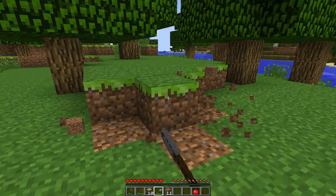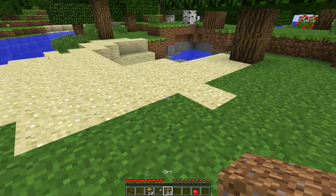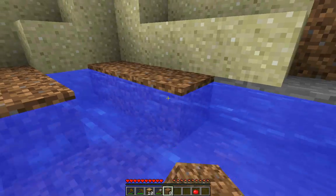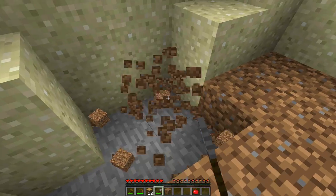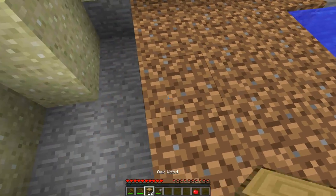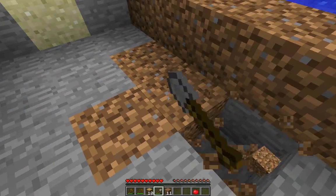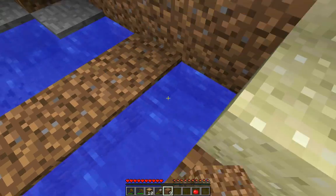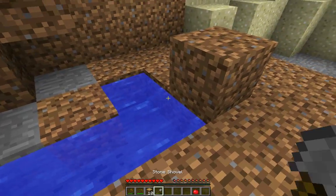Going to have to dig some dirt elsewhere, get a bunch of dirt. That should be enough — it's not going to fill the hole entirely but we can dig and reuse dirt as we go along. We're just going to fill up and get rid of all these water source blocks so we can dig in peace. As you can see we're already starting to get rid of some water here.